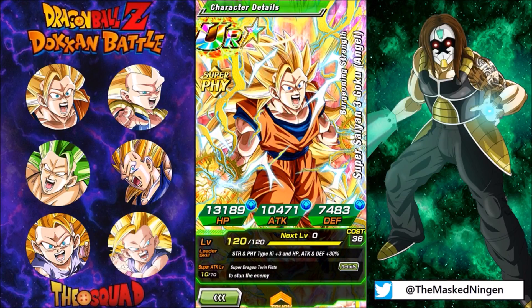It was before the Super Saiyan 3 category even existed — before categories even existed. This Super Saiyan 3 Goku from the Barbershop obviously awakens from the Super Saiyan 2 Angel Goku that costs 777 green gems. His leader skill is Strength and Physical types, Ki plus 3, HP, Attack and Defense plus 30%, and I realized there were literally just enough units to make a full STR and Physical Super Saiyan 3 team.